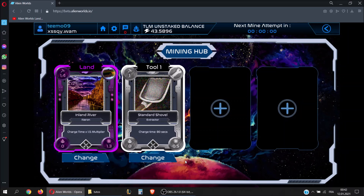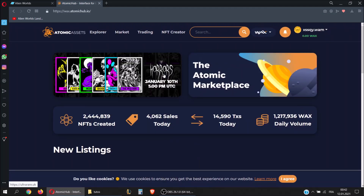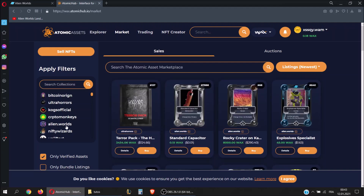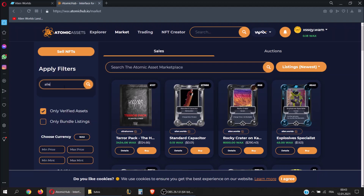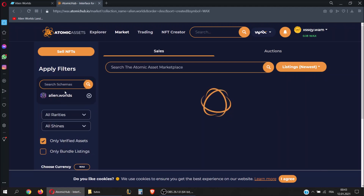We can increase our chances to drop NFTs. First of all, you have to go to the marketplace — the official marketplace is Atomic Hub. I will give you the link in the description. Once you're on the site, you click on Market, and on the left side you will search for Alien Worlds. If you don't see it, you can just type 'alien' and you will see Alien Worlds — click on it.